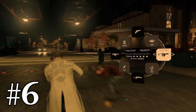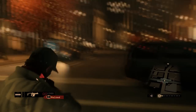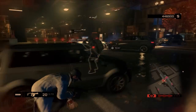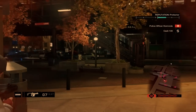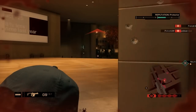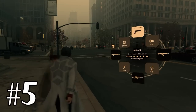At number 6 we have the Vector 45 ACP. It's very fun to use and effective for short to medium range enemies, though not all that effective at long range. It has a very long magazine, and combined with its high rate of fire, it makes for a great gun to just spray around with.